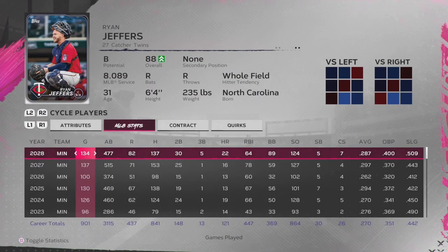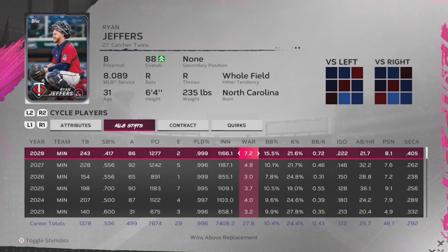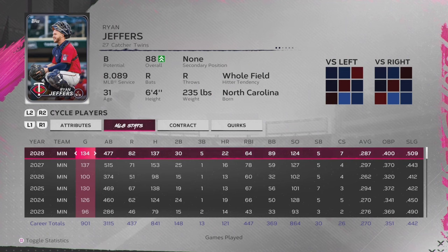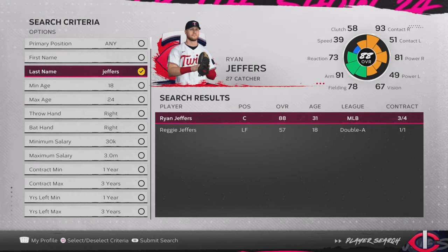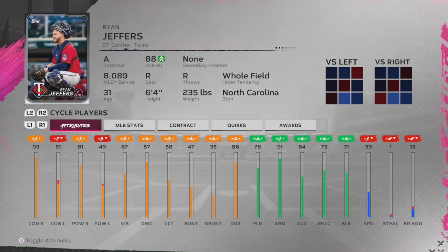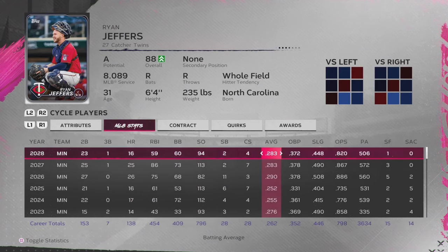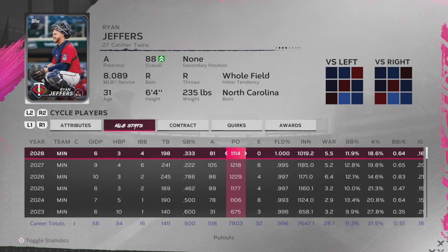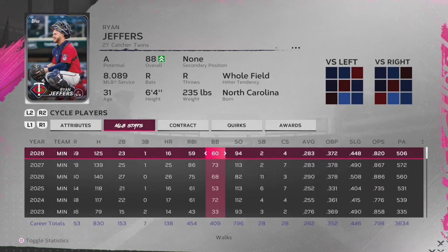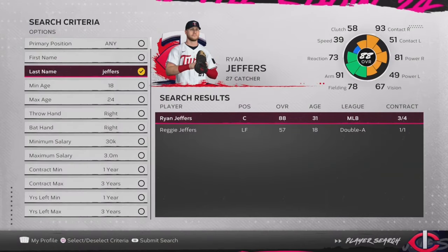He hits at least .260 every season, with OPS in the .800s pretty consistently and some very high WAR numbers, including 7.2 in the last season. In the second simulation, again 88 overall, albeit he didn't develop very well against left-handed pitching. The offensive numbers are a little bit worse, but he hit at least .280 in each of the final three seasons. Consistent OPS above .800, WAR above 5 in each of the last three seasons. Ryan Jeffers is still a really, really great player to have behind the plate.